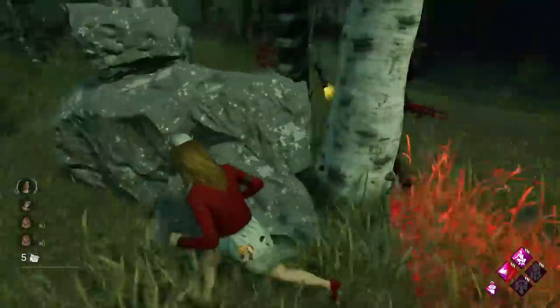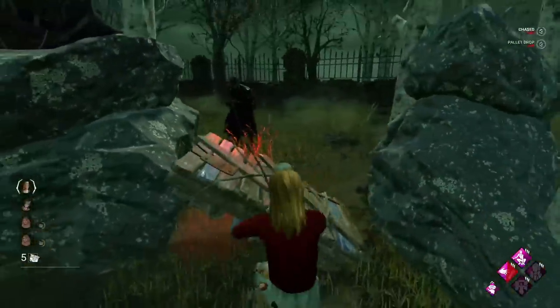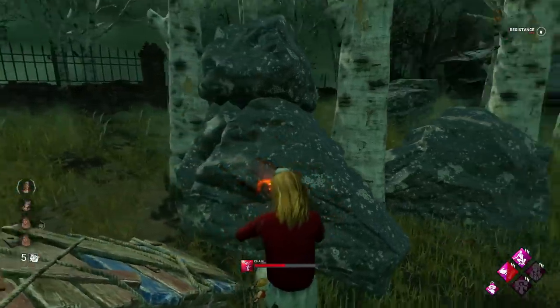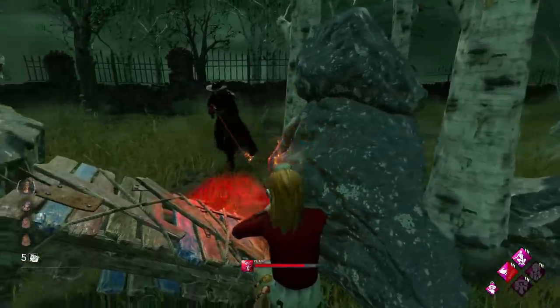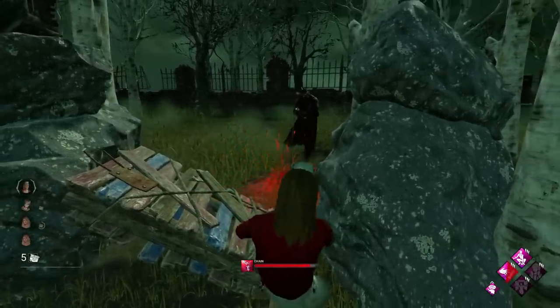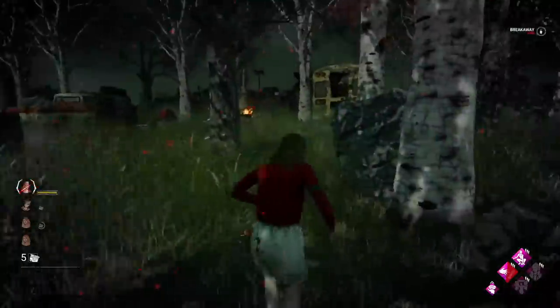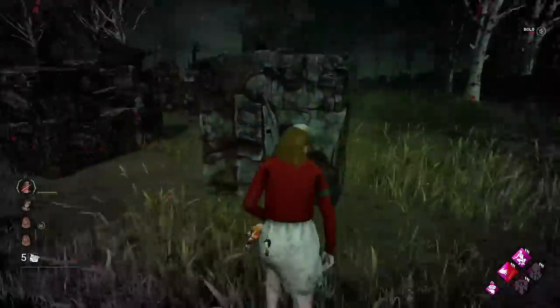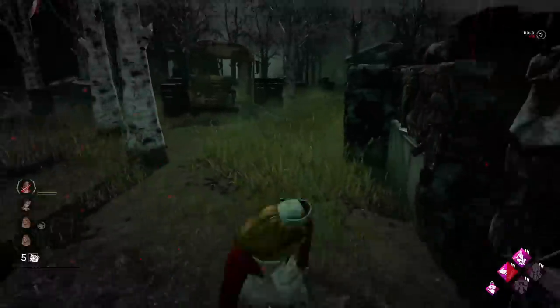Yeah I was expecting a double bait there. We're going to drop this pallet as well just so we can't get M1'd — he has to shoot us. We're also not going to wiggle here, we're just going to waste more of his time. Look how long that's wasting. Alright, there we go finally. Now we can move away — he has to reload obviously. We can almost guarantee he'll drop chase here, we've got too much distance.